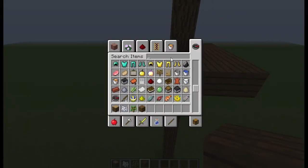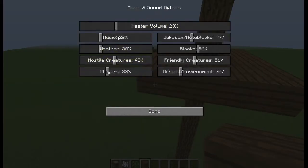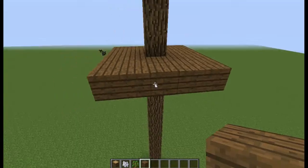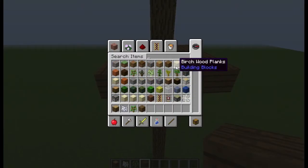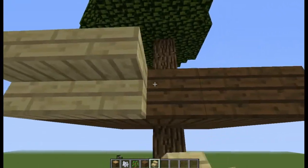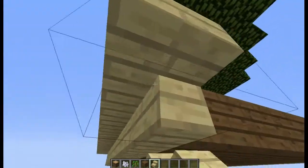Then you want to get yourself some stairs. Let's have a look at what ones we've got here. Then you just want to go with the steps. Let's use the birch wood stairs. Then you just want to do this. Again, this is similar to Corrales' one — it's not going to be completely the same, but it's similar in some ways.